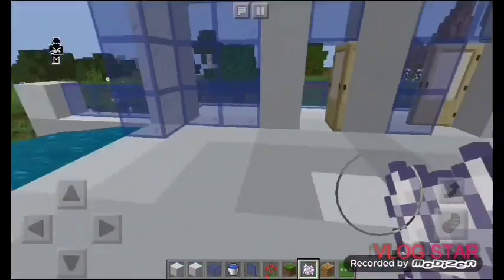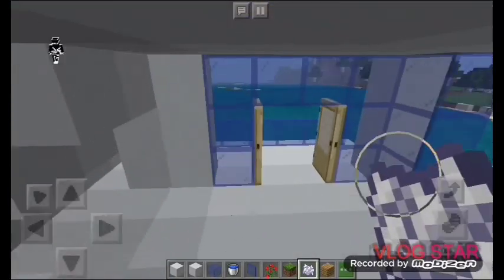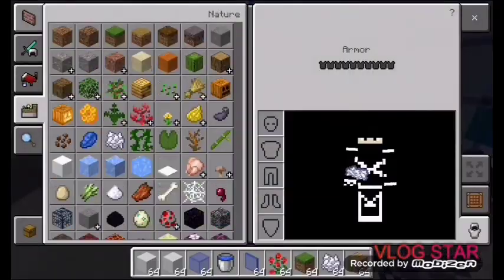So after we're done that, we're going to go inside and do the design in the house. So we're finished with the exterior part — now we're going to do the interior. For the design of the living room, we are going to need some concrete blocks and some quartz stairs.